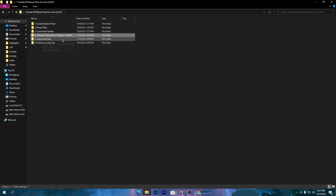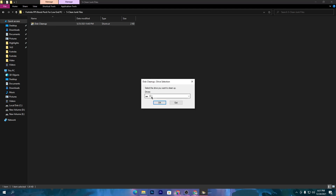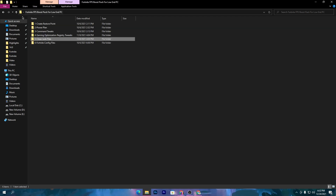Go back to the main folder and open the fifth folder, which is Clean Junk Files. Double-click it and select your C drive. Click OK and clean up all the system junk files.